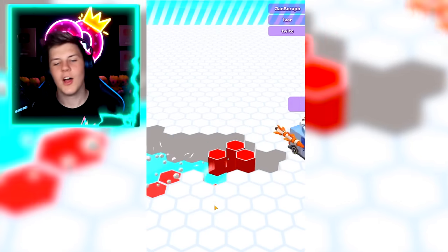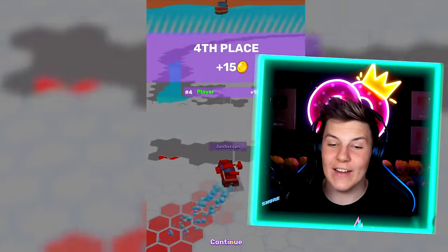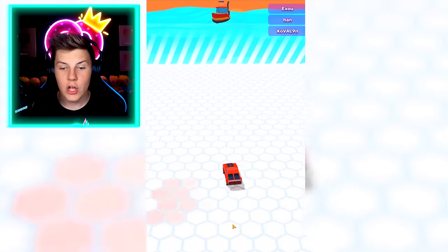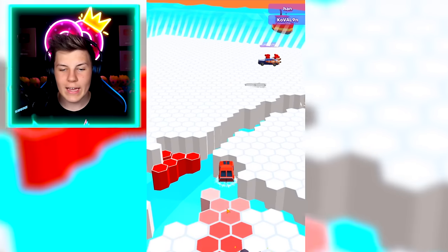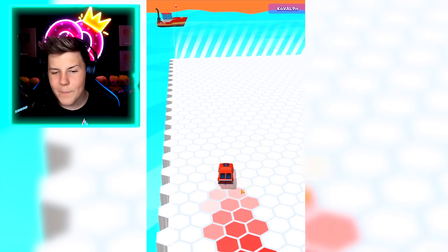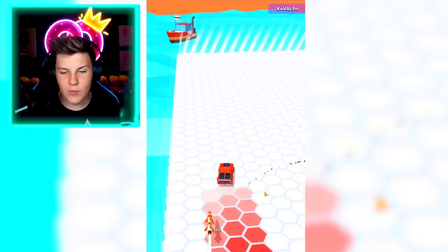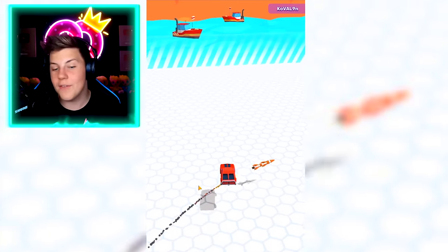Oh my gosh. How were we meant to survive that one? That was actually a really insane round. They just bumped us right into the pit. They did it again — we got absolutely launched. Let's jump right over here, then we can jump over that one as well and slowly drift. Those are missiles getting sent at me. That's insane. That's actually going to be really tricky to dodge, but it does launch us really far away from other things.